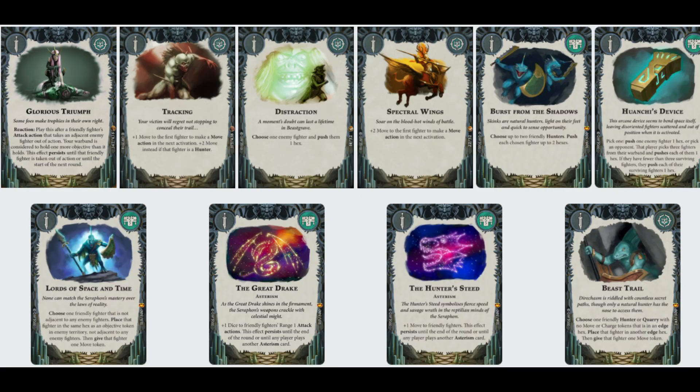Now the Gambits. They've got a really interesting bunch of Gambits themselves. We'll start with the Asterism cards - they're like their own versions of Cycle Ploys, but they last until the end of the round or until you play another one, which cancels it out. The two I've put in: The Great Drake gives plus one dice to all friendly fighters' range-one attack actions. And the Hunter's Steed gives plus one move to friendly fighters - obvious why that one's in there.